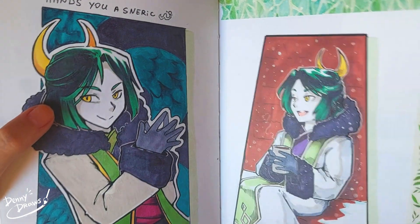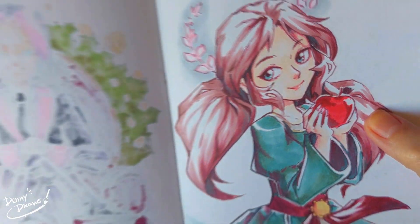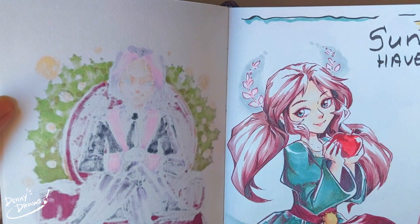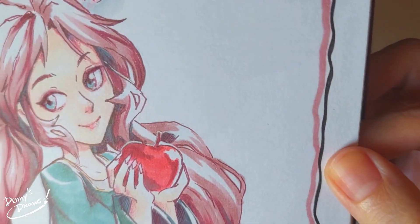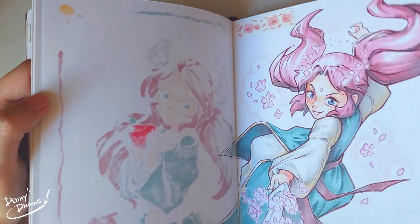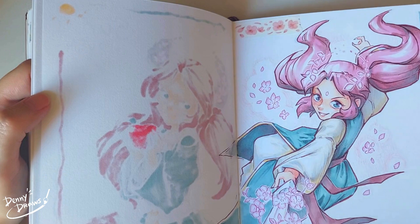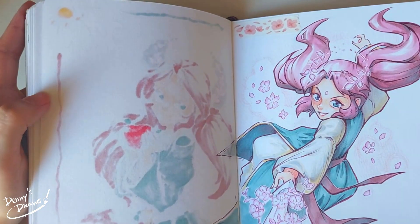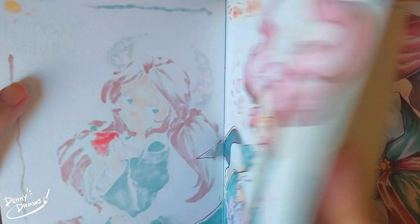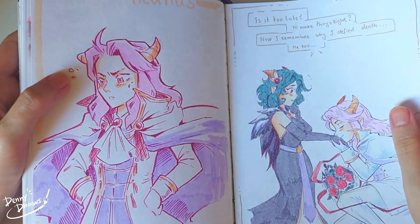I greatly enjoyed this one - the paper felt nice for all the mediums I used. It was good for markers, however there were occasions where it would bloom on this paper so it's not as controlled as I'd wish. But it's a sketchbook - you're not supposed to be hyper precise. I throw ideas here and draw them without any expectations. I'm very spontaneous with my art supplies - I literally pick whatever I have near me and start drawing.